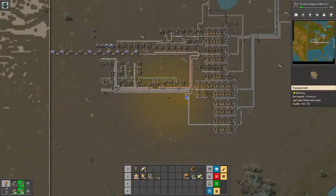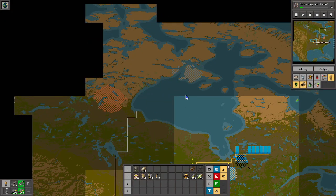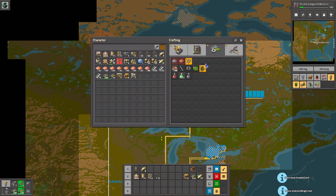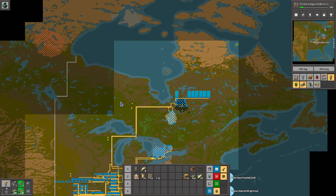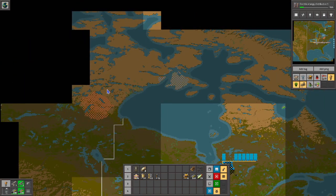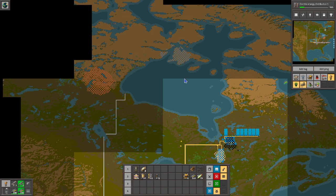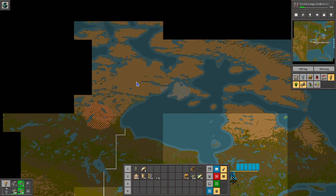So it looks like we're going to have to bring coal in to Canada, which is going to be a bit of an issue. I guess we can do some kind of a track up through this region, we can pick up our iron and copper. Maybe we can do our military construct right in that region. Let me just look that up real quick — Canadian provinces. I'm just going to look it up on my phone here.